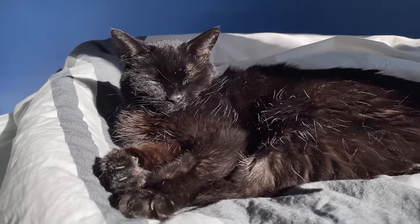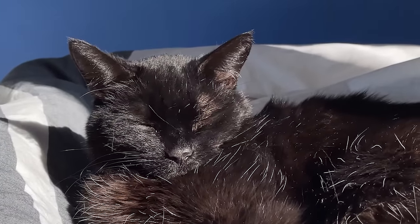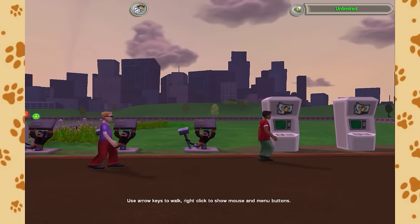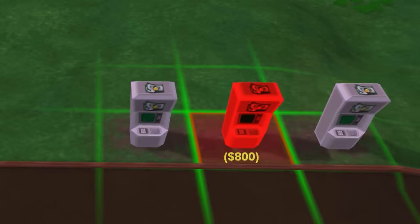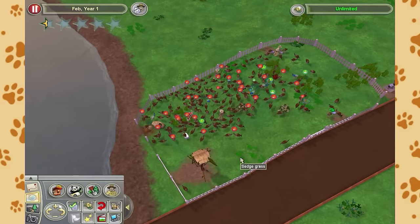Sooty was over the moon with this first exhibit, and being the cutthroat businesswoman that she is, she decided to monetise the whole situation through a donation box-based system. It's quite simple really - you look at the common peafowls, you have so much fun, and then you head straight next door to the ATM to withdraw all your savings and donate them to the zoo.